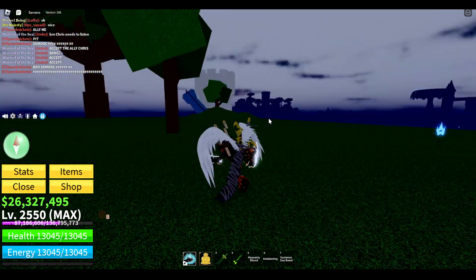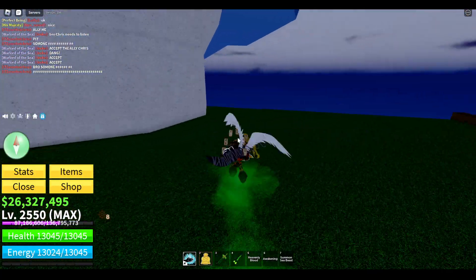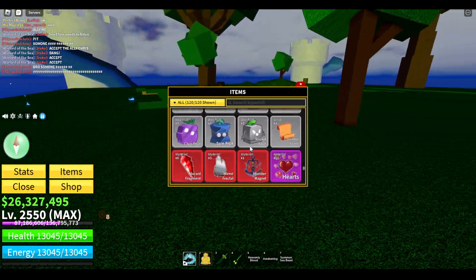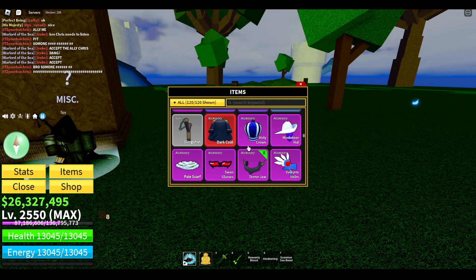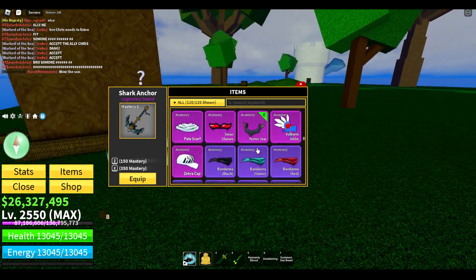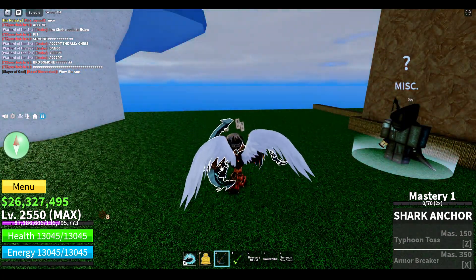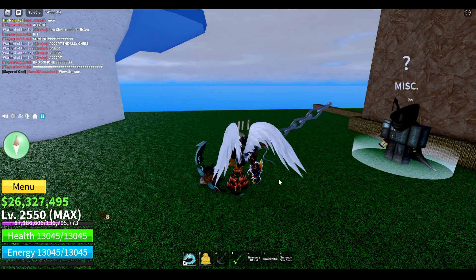Everybody's thinking you had to go talk to a spy to spawn the Leviathan and all that stuff with the monster magnet — but the monster magnet has absolutely nothing to do with the Leviathan. This is how you use a monster magnet to get this weapon right here, the Shark Anchor, because it makes sense — the monster magnet is like the shape of the Shark Anchor.